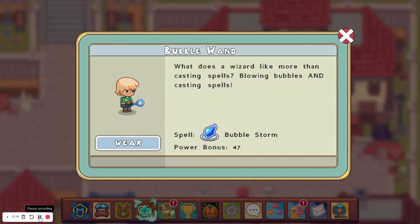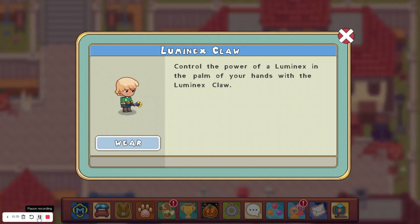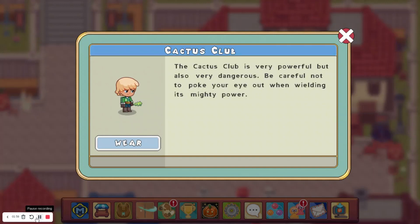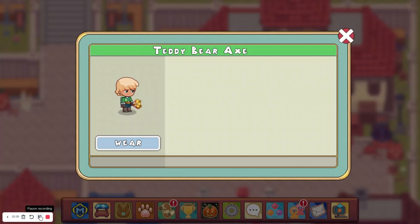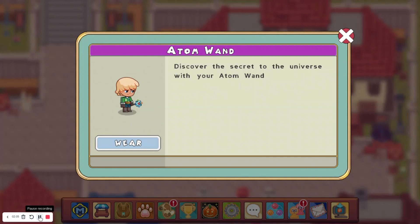We have the Bubble Wand. The Amber Wand, which is not showing up anymore when you wear it. We have the Mystic Bubble Wand, which has no icon. The Earth Bird Wand. Laminate's Claw. Fire Bird Wand. Cactus Club. Teddy Bear Axe. Pink Bubble Wand. And the Atom Wand, which is part of the Scientist set.